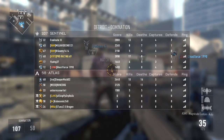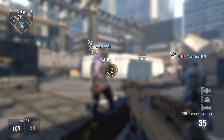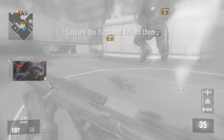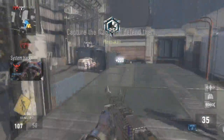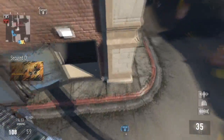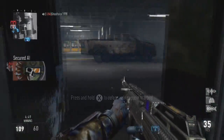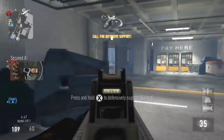Domination. Capture and defend the flags. Friendly Goliath on the ground. Securing A. System hack. Enemy HUDs have been disabled. Enemy has C. A secure. We're in control.